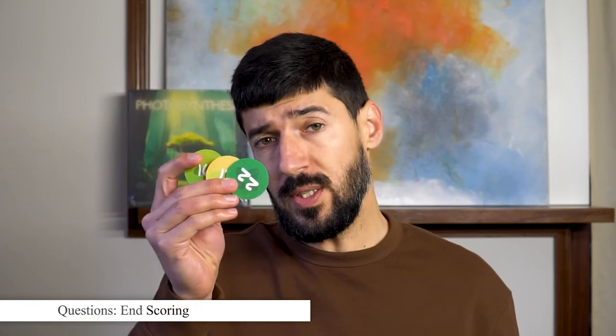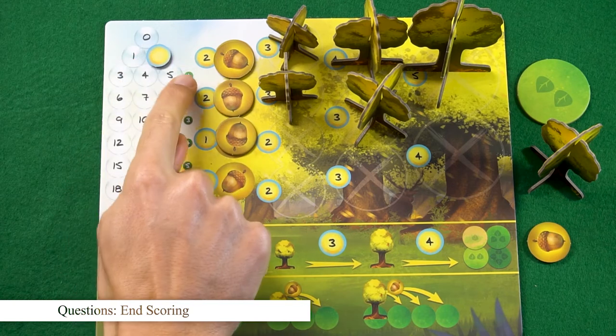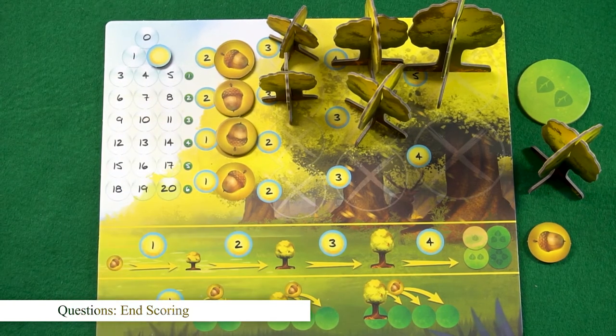Now let's see the questions about the end scoring. At the end of the game, you will collect the points that you have in your tokens, plus a number of points depending on how much light you still have on your personal board. The rule is one victory point for every three points of light on your personal board. I'm mentioning this because there are copies of the game that have personal boards that cause some confusion about this rule.